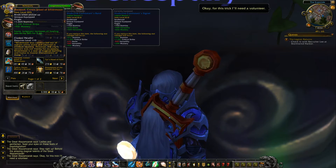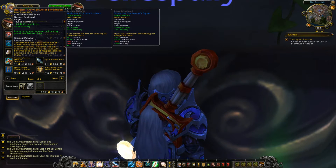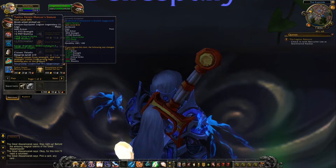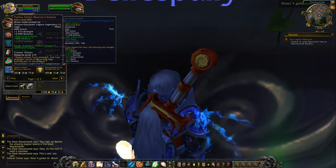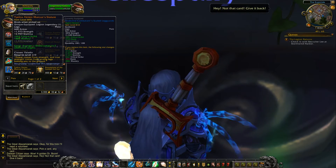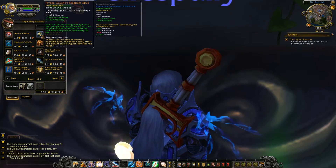Here's another ring — critical strike and mastery are the important ones to note. Judgment increases all healing you do by 20% for five seconds. These legs have critical strike, mastery, or intellect depending on your spec — Avenger's Shield jumps to two additional targets.